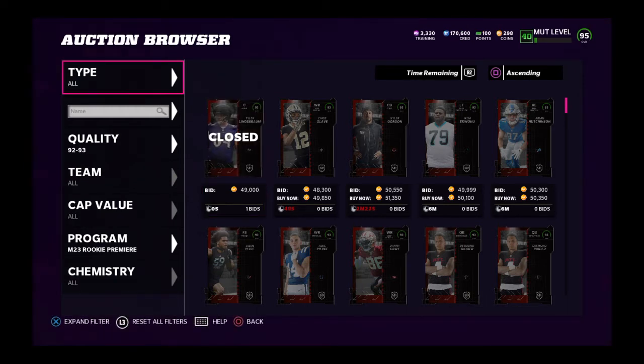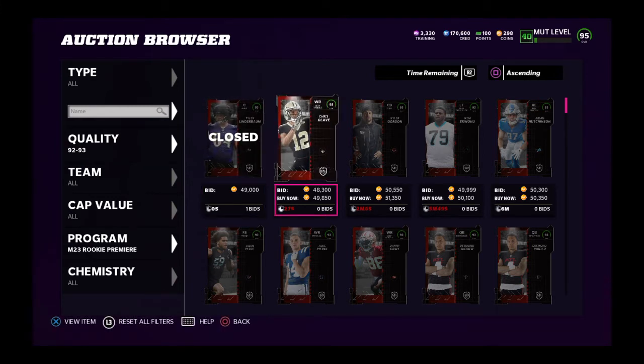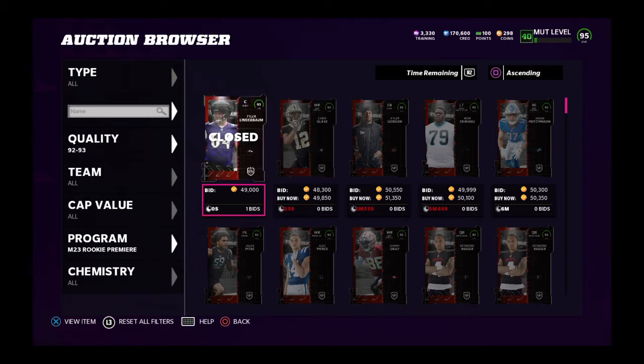That'd be a quick 5K profit, which is just a pretty smooth thing to do. But going along with the market, I'd honestly sell off your whole team and buy rookie premier players — as many as you can for Madden 23. I've made a few Madden 23 videos going over what the rookie premier collectibles are and everything like that. Make sure to do all your solos and do the special coin offer of 100,000 coins for 5 93-overalls. Even if you're selling the 93s for 40K a piece, you're getting them at 20K a piece — simple math, you're making profit.